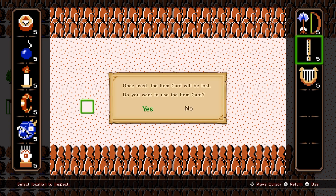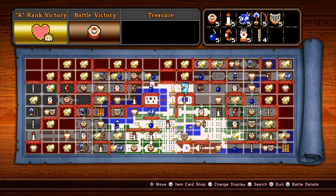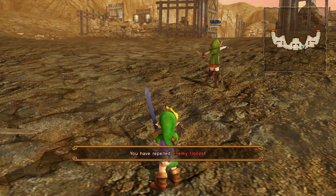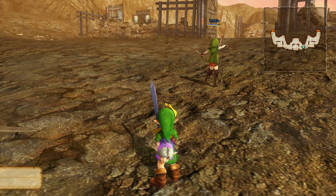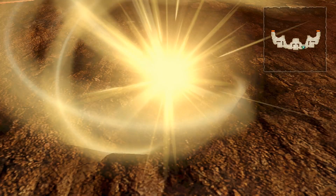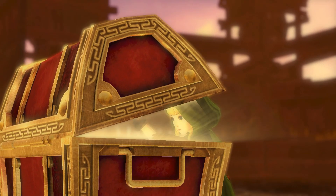Use the recorder here and the enemy will appear. Be sure to include Linkle in this two member party. If you achieve A rank battle stats, a treasure chest will appear with a full heart container for Linkle.